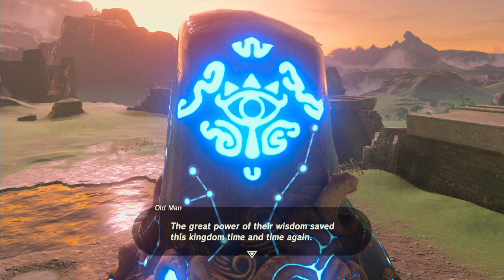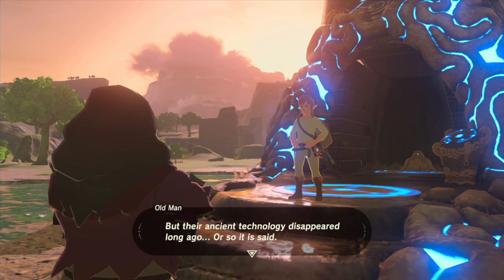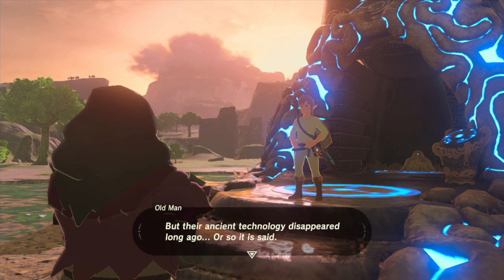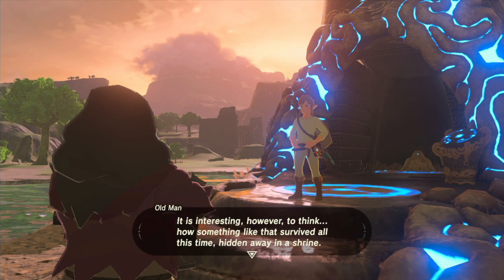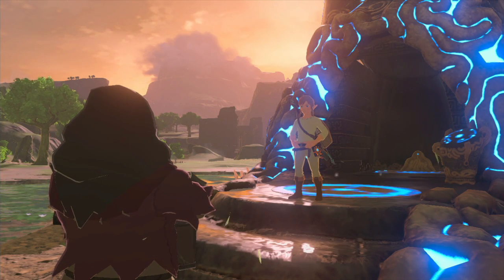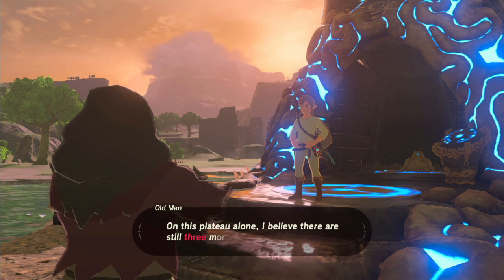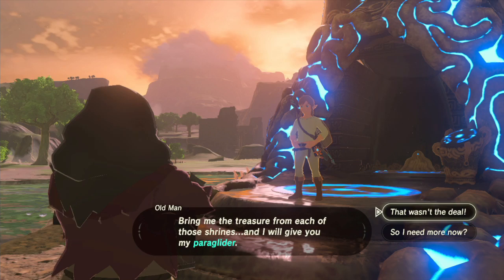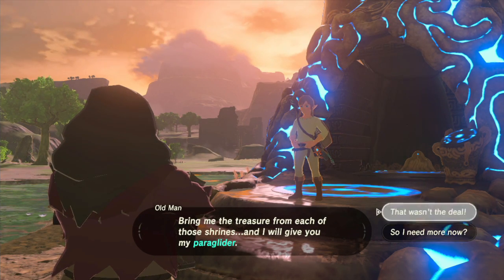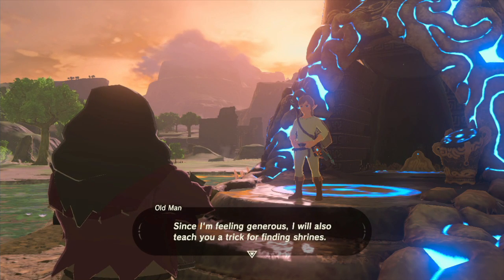The great power of their wisdom saved this kingdom time and time again. But their ancient technology disappeared long ago — or so it is said. These shrines are tucked away in numerous places all over the land — there are 119 more to go. On this plateau alone, I believe there are still three more. Bring me the treasure from each of those shrines and I'll give you my Paraglider. That wasn't the deal! Oh, I suppose I changed my mind. Screw you, old man. Just screw you.